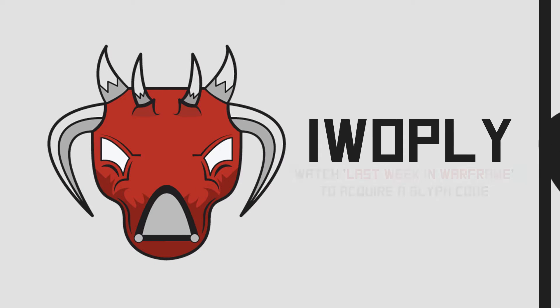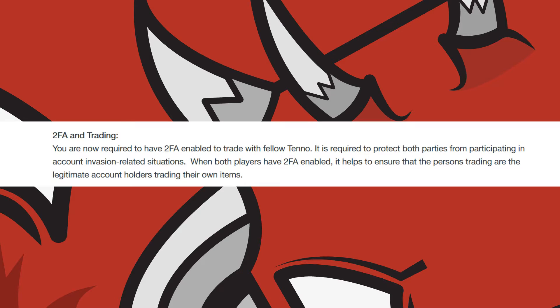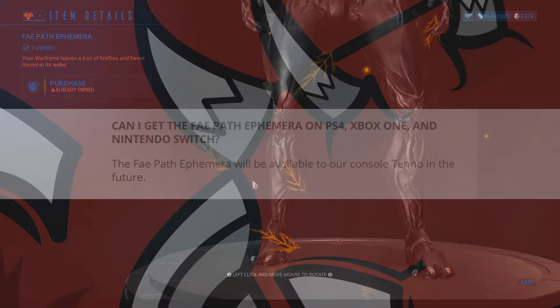This video is sponsored by Digital Extremes, and I have been paid for its creation. With the launch of Update 25 The Jovian Concord, PC players must now have two factor authentication enabled on their accounts in order to trade. Enabling two factor authentication will also grant players an exclusive ephemera, the Fae Path ephemera.